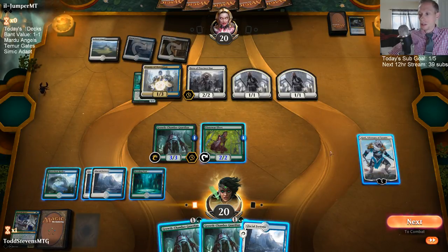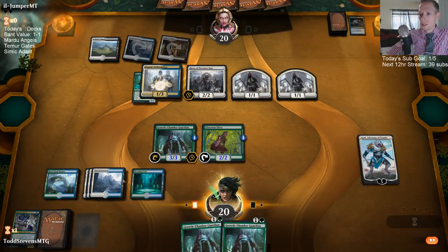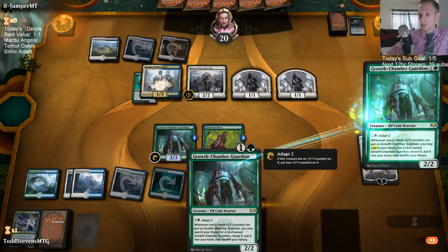Going mono red is a good choice absolutely. I would go to MTGGoldfish.com and check out their Arena deck lists, looking at some of the mono red aggro decks over there. I'm not sure if Risk Factor is better than Experimental Frenzy — I honestly just don't know. And why would the auto-tap use both green sources when I have a green card in my hand?